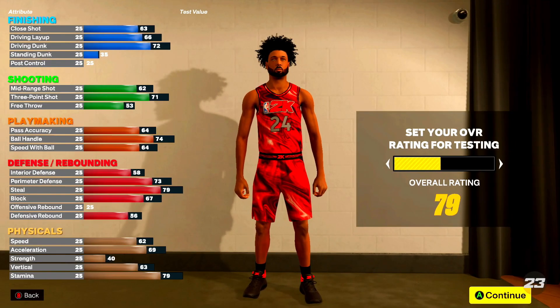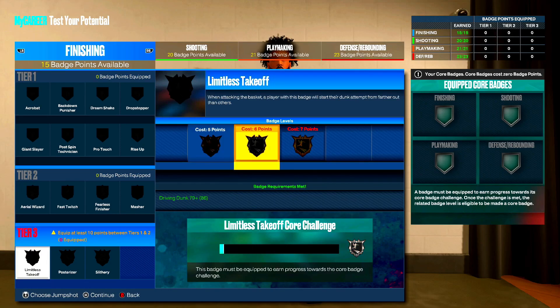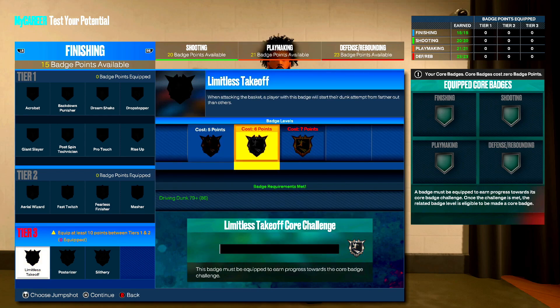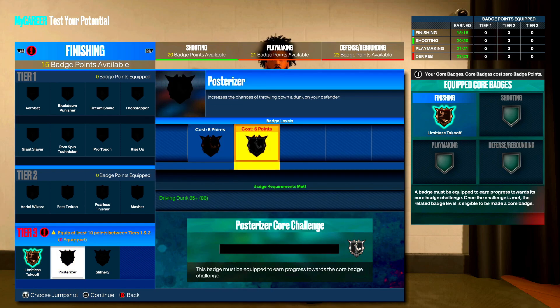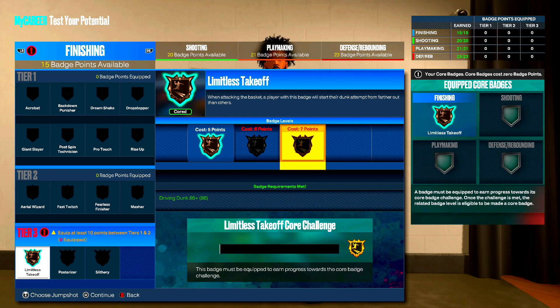For finishing, you can core limitless takeoff on gold, but it takes a very long time — you'll probably end up coring posterizer first and just having limitless takeoff on silver. Fearless finisher you go max. Giant slayer I'd put up high for reverse layups. With five available badge points I'd put on posterizer. This is what I did when testing in the my player builder.